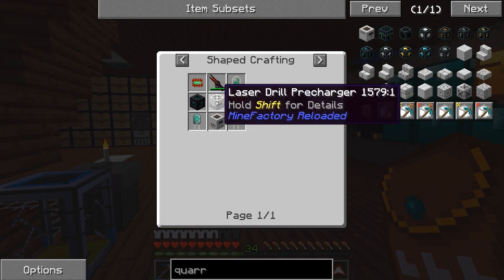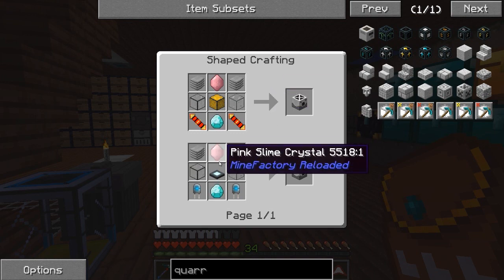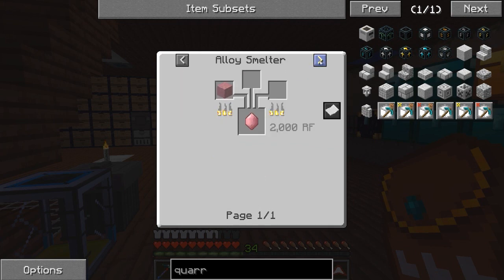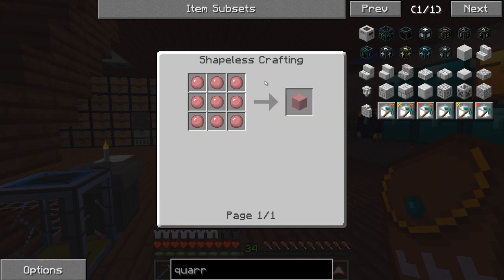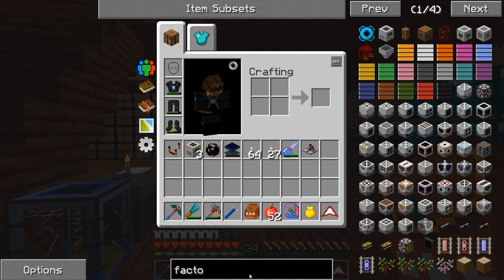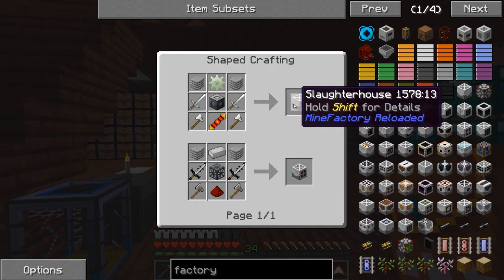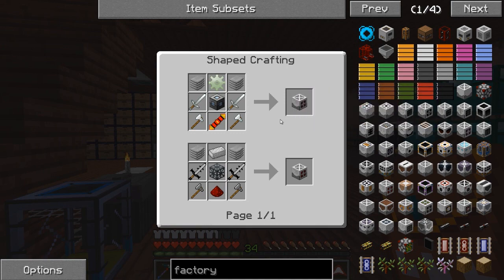Let's worry about this a little bit later because the problem is right here — the laser drill pre-charger that we need. We need the pink slime crystal. What this is going to require us to do is actually spawn a pink slime, kill it, and get some pink slime balls. So that means we have to jump into a little bit of Mine Factory Reloaded. We need ourselves a machine called the Slaughterhouse.